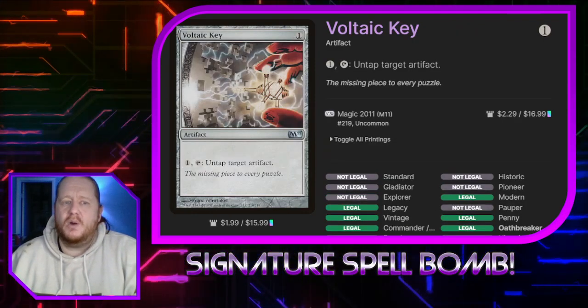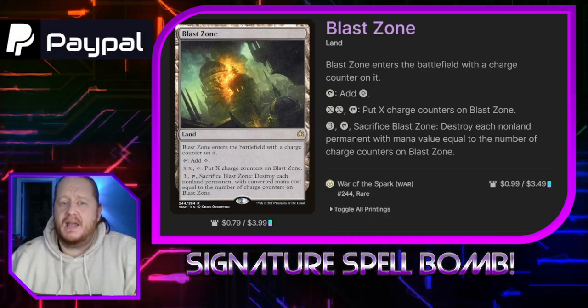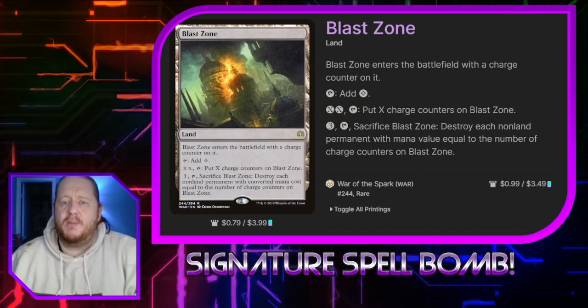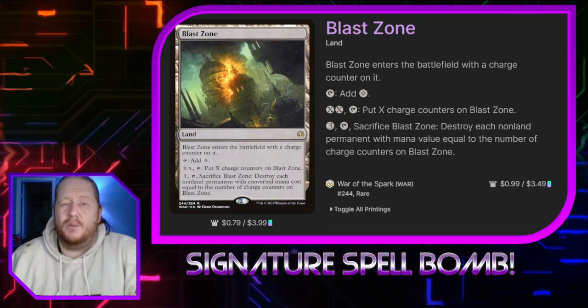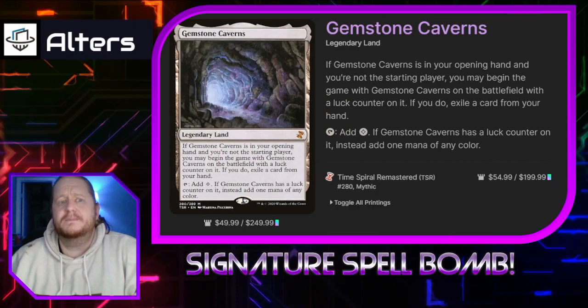Voltaic Key: we can pay one and tap it to untap an artifact. Blast Zone: we can put X and tap it to put X charge counters on it. If we pay three, tap and sacrifice it, we can destroy each non-land permanent with mana value equal to the charge counters on Blast Zone. Blast Zone is essentially just a Ratchet Bomb but hidden in our mana base — it's a good place for it.